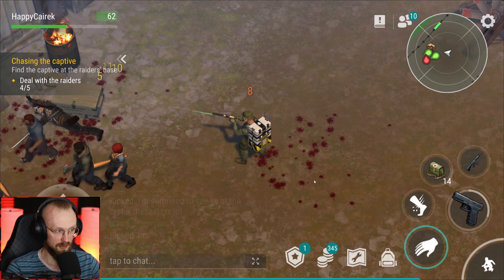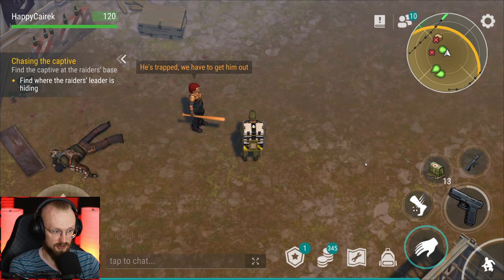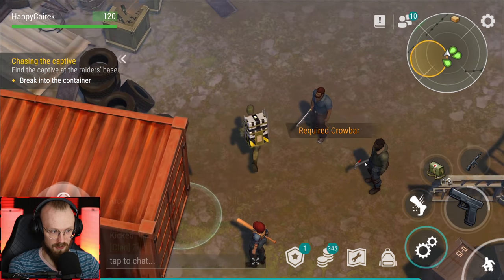Let's deal with another raider. This task is definitely pretty hard - I'm curious how would people do it without guns? Pretty sure it's doable. He's trapped, we have to get him out. Where is he? Is he here? 'You're not taking me alive.' Required: a crowbar. Where does one get a crowbar?